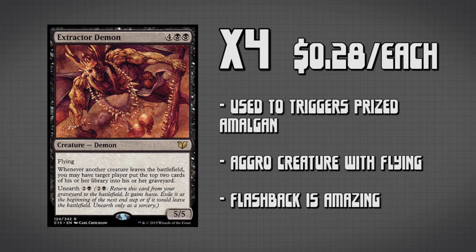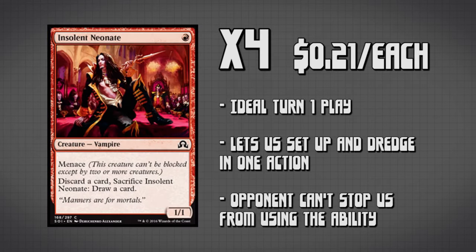So that's how we're getting creatures out of our graveyard — let's talk about how we're getting cards into our graveyard. The last creature we're running, four copies of Insolent Neonate, is going to help us with this problem. This is the ideal first turn play: we'll play this card, sacrifice it and discard a dredge card, and then dredge that card back out of our graveyard. Hopefully when we do this we'll hit a Narcomoeba and a Prized Amalgam, so we can have two creatures onto the battlefield on turn one — specifically a 3/3 and a 1/1 flyer, which would be absolutely crazy as a turn one play.